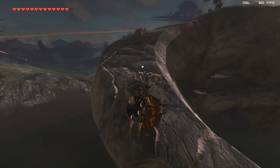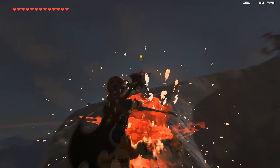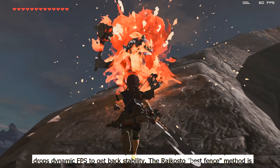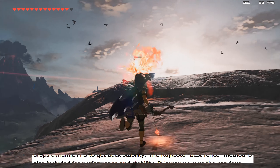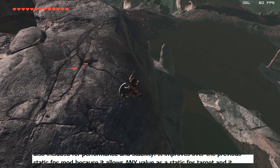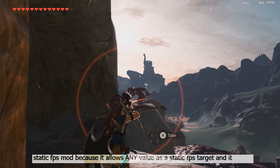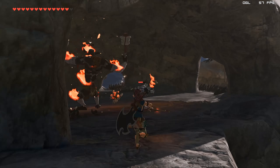Before we go too much further, let's take a look at the description of these new graphics packs from one of its creators, Epigram. This is based on an extreme simplification of the FPS++ mod by Zalfanos. It drops dynamic FPS in order to give us back stability. Creator Rako's best fence method is also included for performance and stability in this graphics pack. It improves over the previous static FPS mod because it allows any value as a static FPS target and it also includes a fix for the weird stamina regeneration bugs.